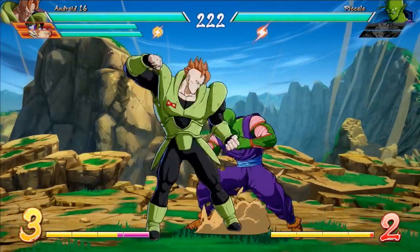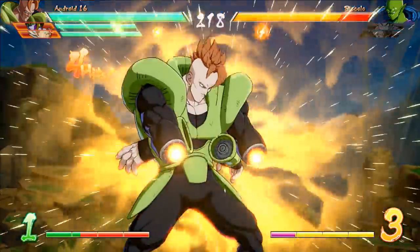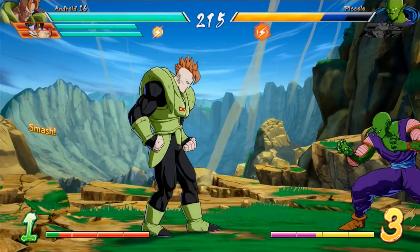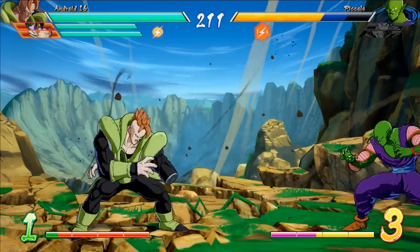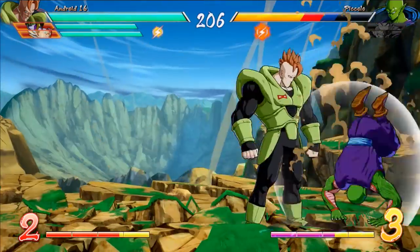He's a much more heavy-hit, slow, precision-based character, and you want to really get your throws in by using the dashing grabs and the air grabs. Occasionally, when they get in your face, you can use these ground explosions to keep them away, or go for another big throw while you're at it.